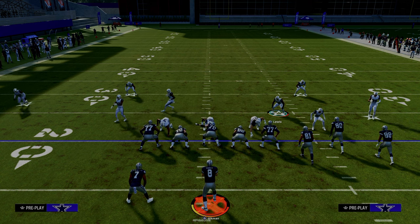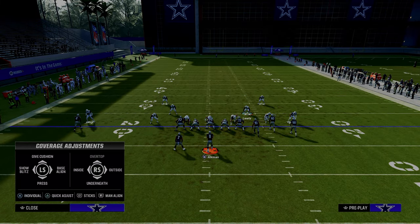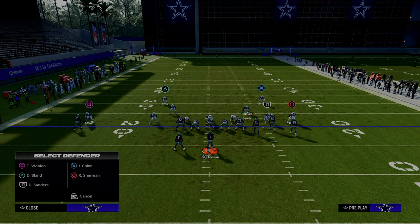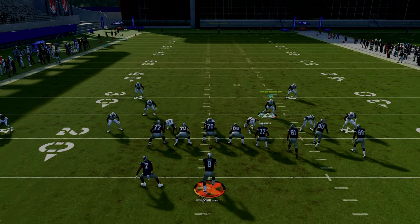The Nickel 3-3 defense is very good — not just because it gets great pressure, but because you can stop the run. There are a lot of different things you can do from a coverage perspective that make this one of the best defenses in the entire game.